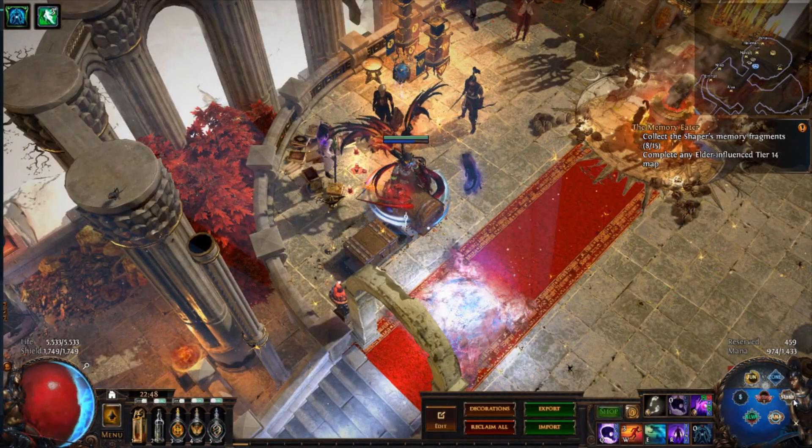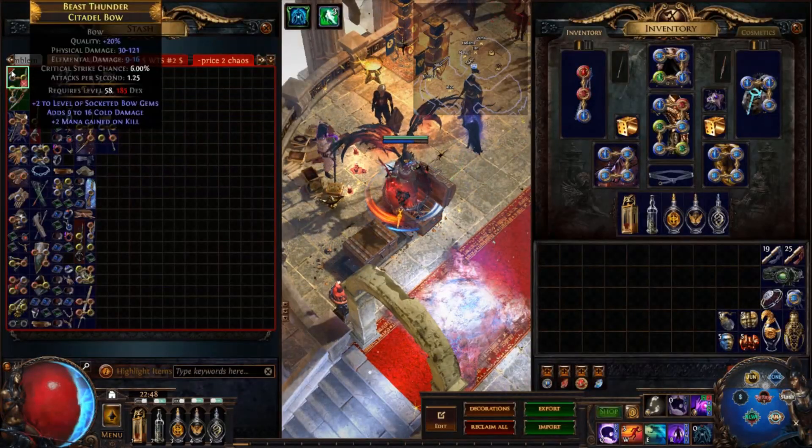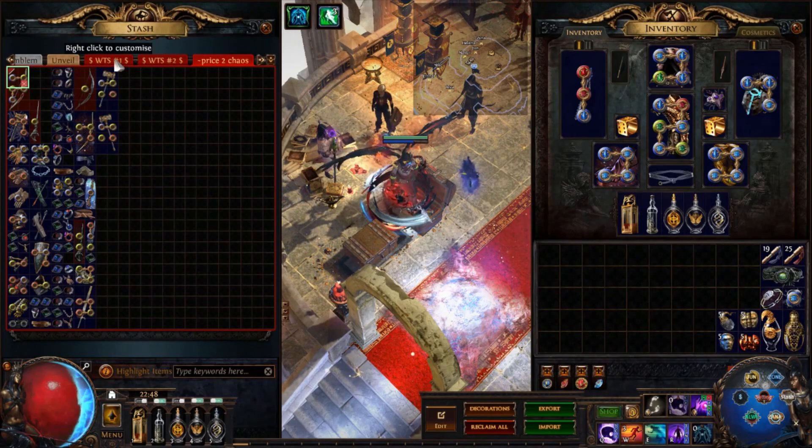Whatever the language may be, DeadlyTrade can help specify an item from a trade whisper. First, configure the location of your stash by matching it with the grid.